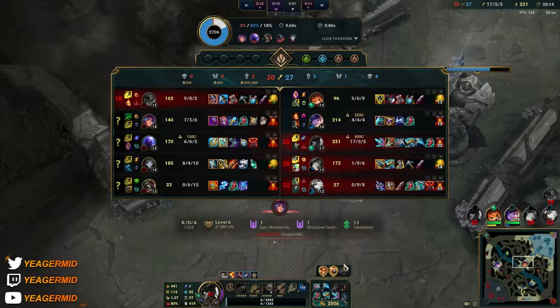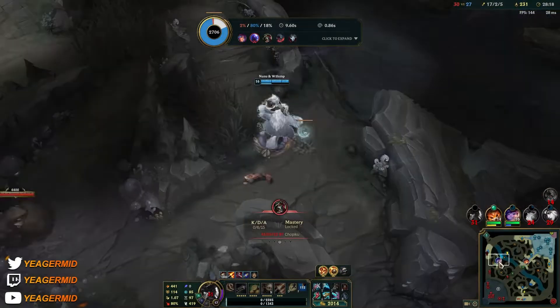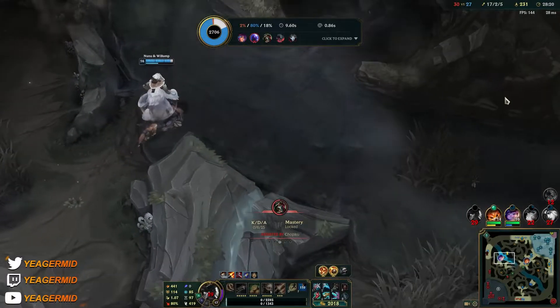With Gangplank when he has his items, you just A-Ram it mid or push another lane. The problem is they can go for Baron if they're fast enough.